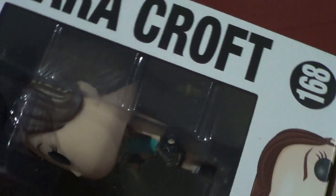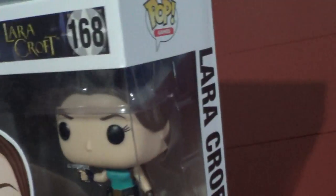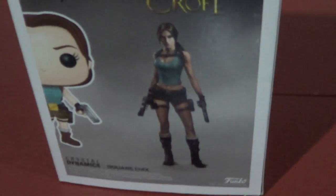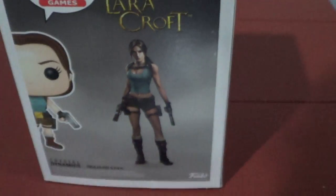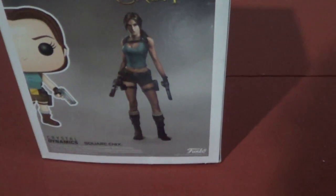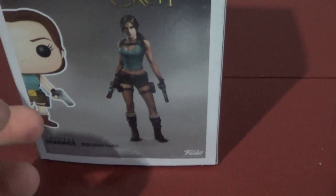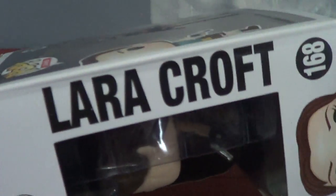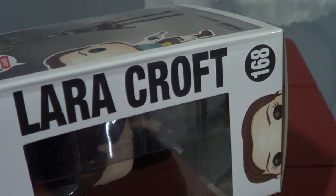Lara Croft number 168, and she's holding two pistols right there. The background looks like a cave or something. On the back we've got a full-size Lara Croft image. I think they made an action figure of this — I'm not sure if it was by Funko Pop, but I saw it on Amazon, maybe I'll get it one day. Every pop toy seems to just have a black logo and name — no green, no blue, always all black.